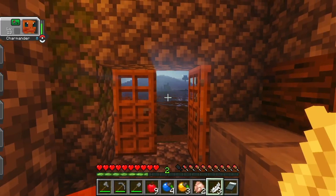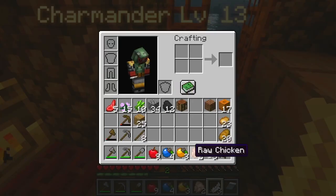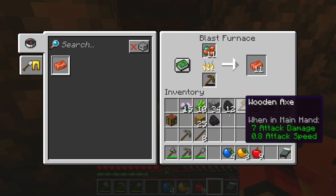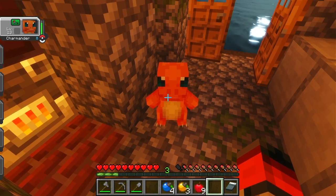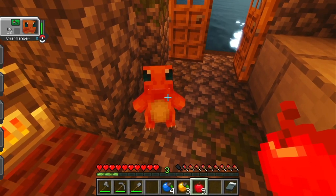Now I need to go find some red apricorns, which you wouldn't think would be too hard to find. I should also cook this chicken, though I do have apples and bread and potatoes to eat. I could cook that raw mutton as well. Can you put wooden tools in the furnace? Yeah, I can burn my old tools. I should make some torches as well. What level does Charmander evolve? I think it's level 16, but I'm not sure.